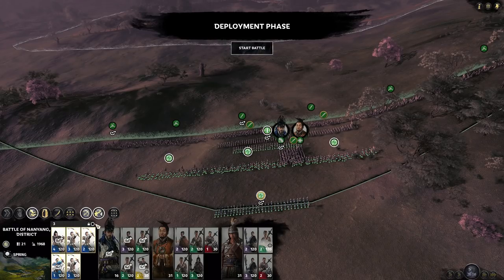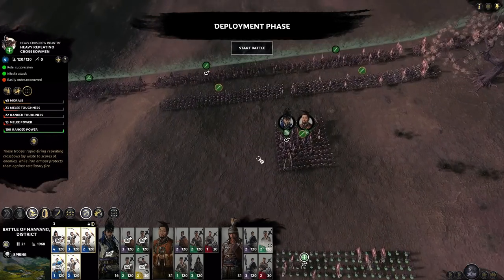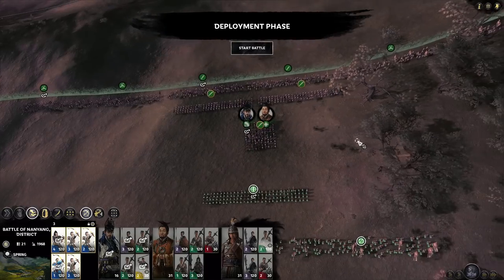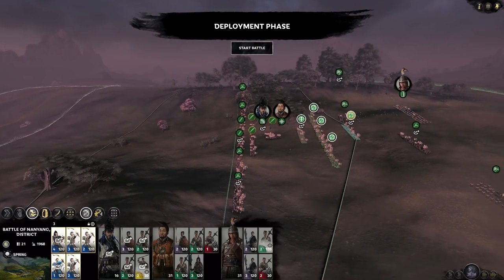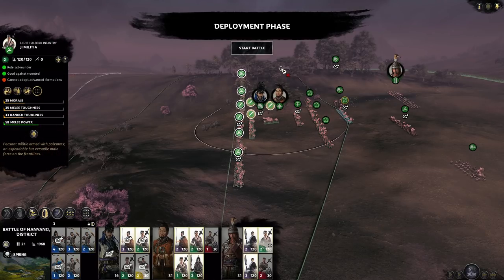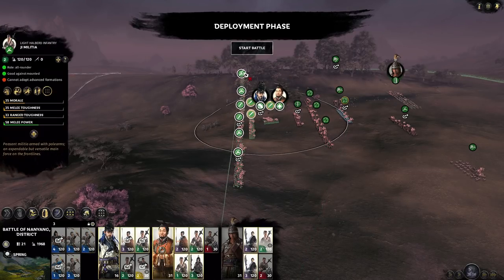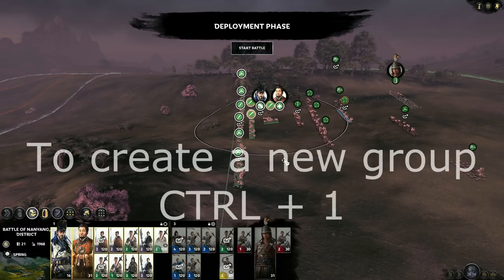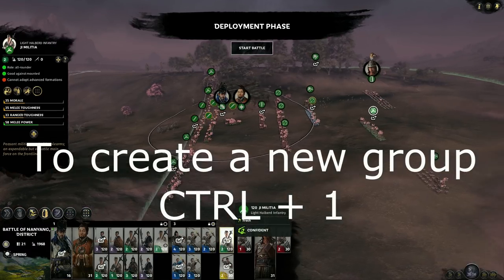Now in order to make sure that they stay in this formation I'm going to use the locked group. So I'm going to pull the archers back a little bit just so that I can see if I set up this infantry core as I plan to — this is all okay. Now I just select all of these units by dragging the square while holding the left mouse key, hold Ctrl and press 1, and I have this full unit group here.